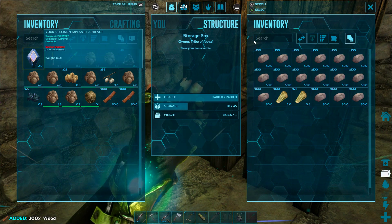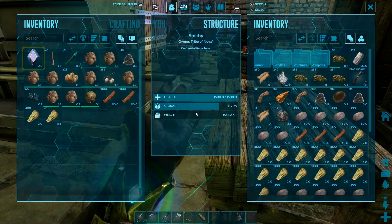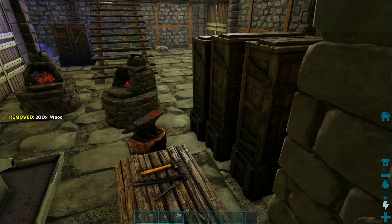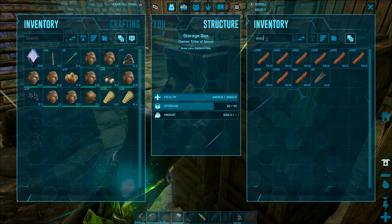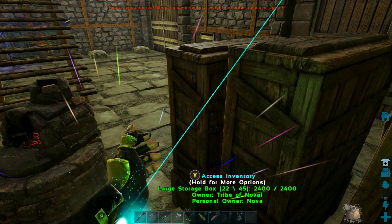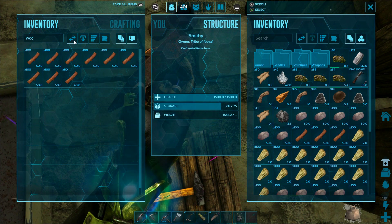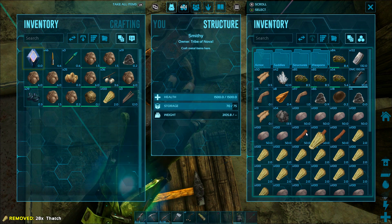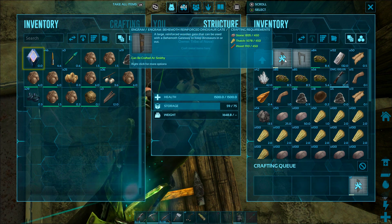We're going to get all of the materials we need — stupid amounts of stone, thatch, and wood — and put all of them into the smithy. To save time, I'm able to just type in the search box the first few letters of wood, thatch, and stone, and that'll let me select all of them. Then I can hit these arrows to transfer all of it at once. As long as I'm standing within reach of the smithy, I can carry thousands of wood at the same time without making multiple trips, which makes things a lot faster.